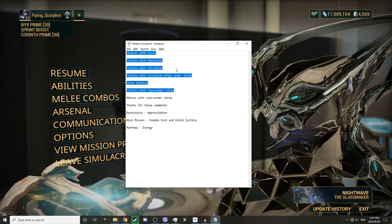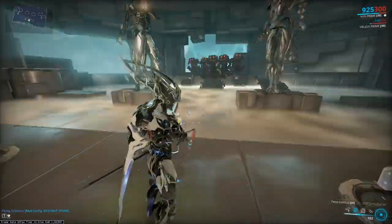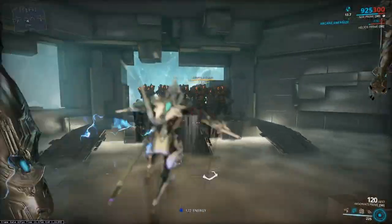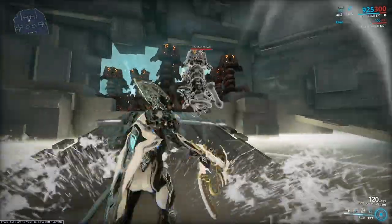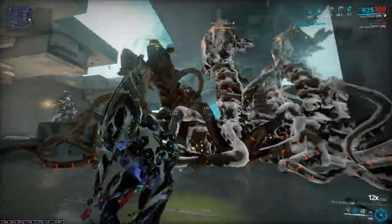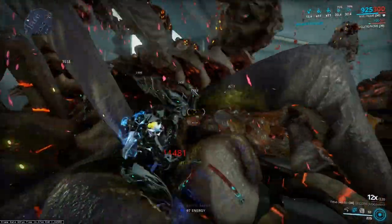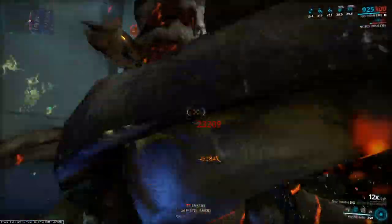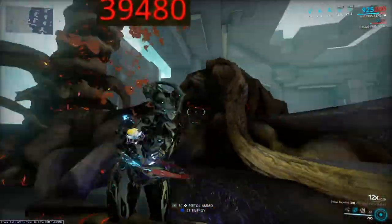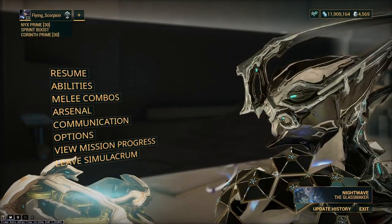Nakana with Roar and armor strip — let's go ahead and try this out. We're going to grab some energy first, cast that Roar, and focus on the ones that are highlighted. We're hitting pretty hard. As you can see, that takes them down extremely fast.